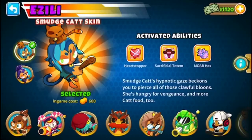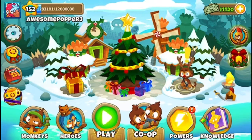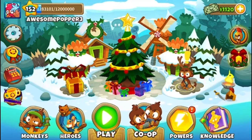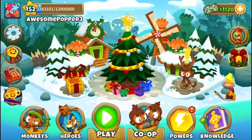You're definitely going to want Azalea as your hero here. The percentage that she does to BADs in the late game — she's not based on just raw popping power, she's based on the percentage of the health. Because of that, she's going to be the best hero for you in the late game.